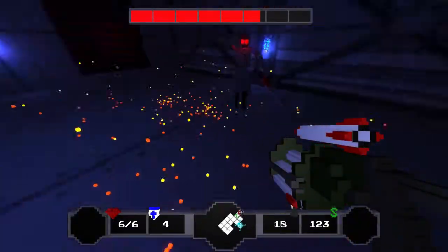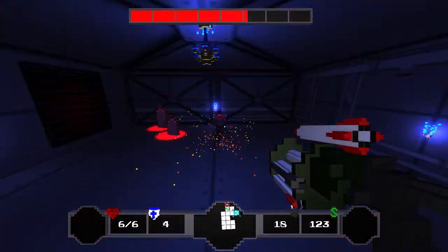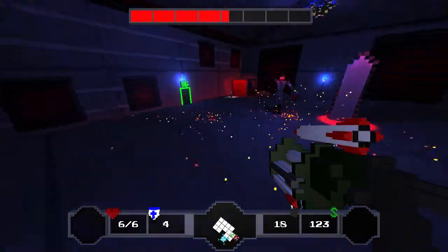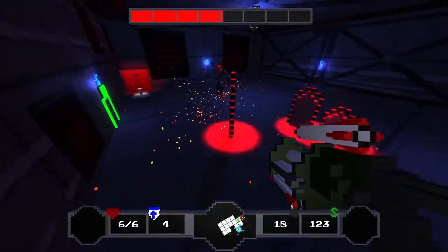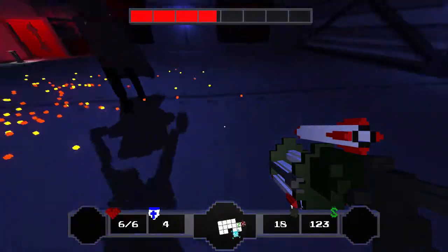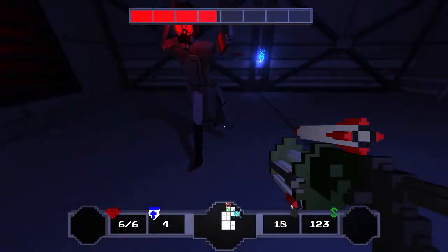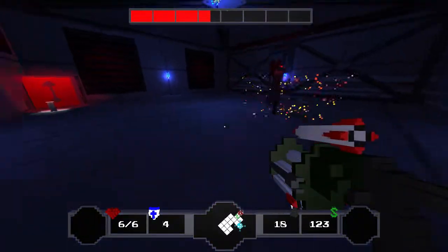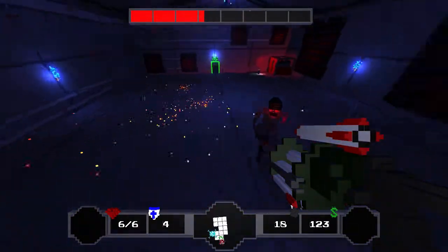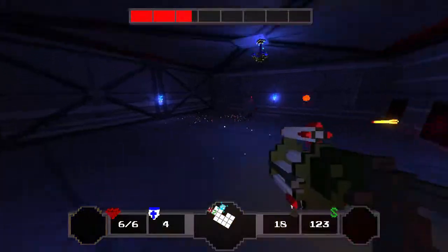Someone proposed that this boss might only summon his chainsaws if you get a certain distance away — that doesn't appear to be true. He wasn't saying it definitively, he was just posing the question. I'm trying to stay close and I don't see that being the case. I think it's just a random interval. With this gun it's in my best interest to keep distance.